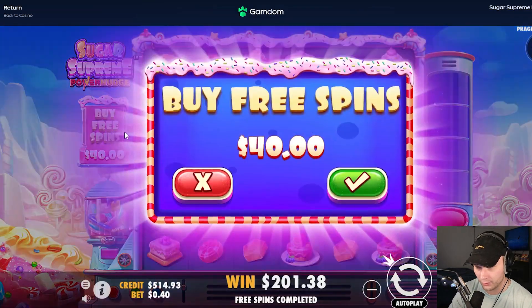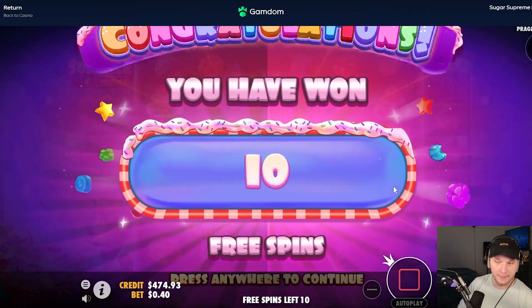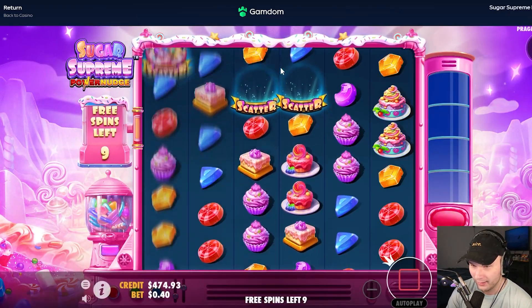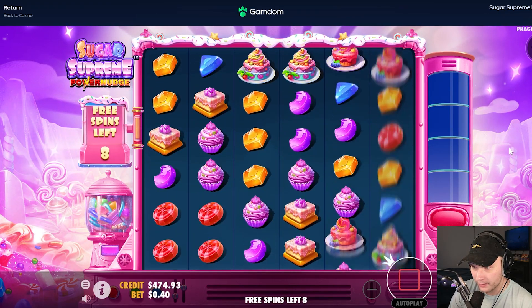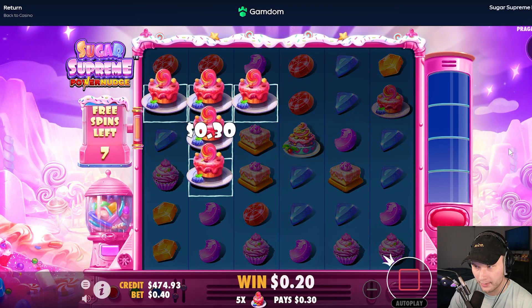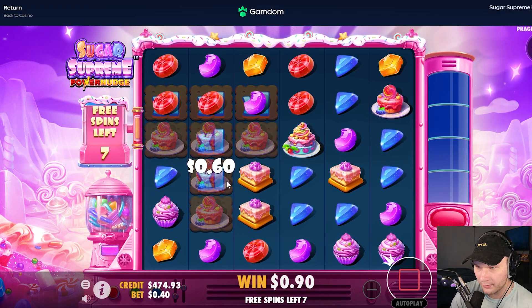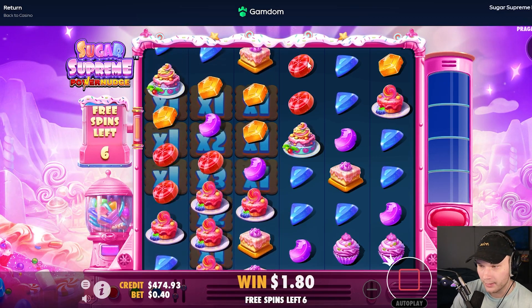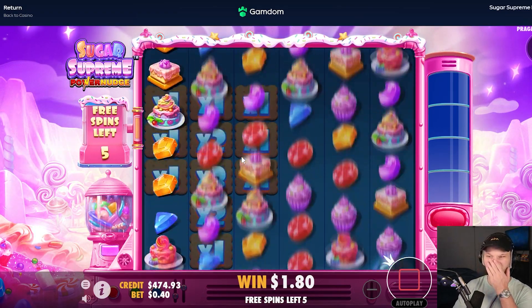Buy number five — three scatters again. Send another one boys, we're on a heater right now officially with that last buy. Let's stay on it hopefully. Give me some good connections at the top, I need something now. Okay we got something. Maybe blues down here or maybe reds, yellows — there's big potential. We don't have yellows, that's kind of unfortunate. Got the multi up a little bit, I need something better though.